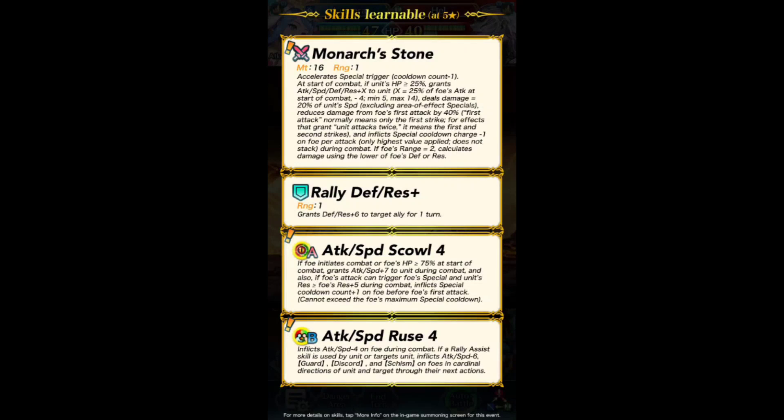Dual Rally. Monarch's Stone — minus one special trigger. At start of combat, if unit's HP is above a quarter, grants X to all stats, 25% of foe's attack. At start of combat, minus four, minimum of five, max at 14. That's a lot of stats. And deals damage equal to 20% of unit speed.